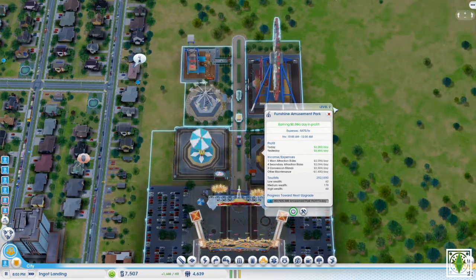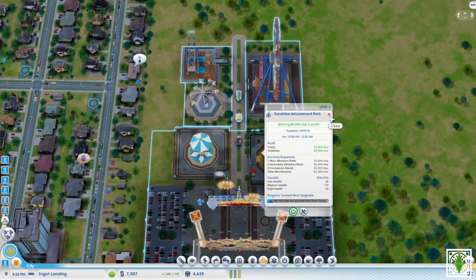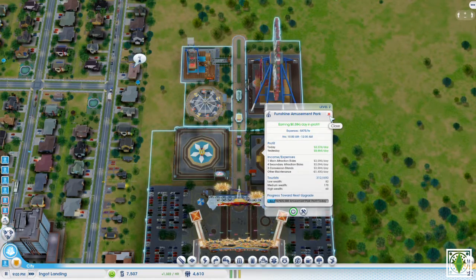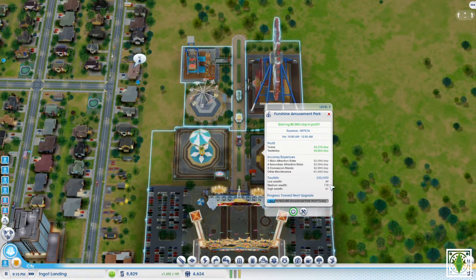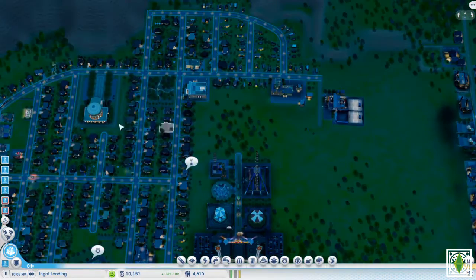Is there a way to advertise or something? I think that would be a good idea. We are not even close to being at full capacity, and it is mostly medium wealth people — the low wealth number just keeps rising. The amusement park is doing fine I guess.